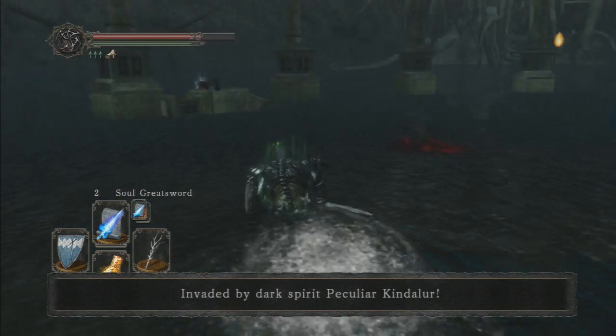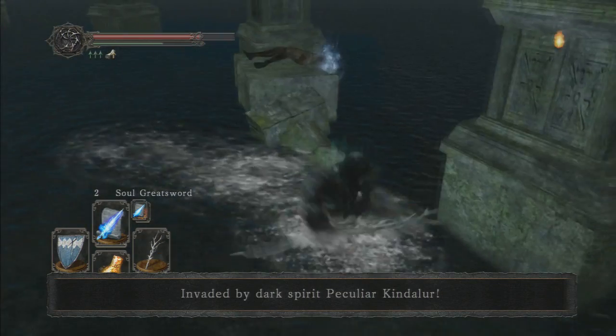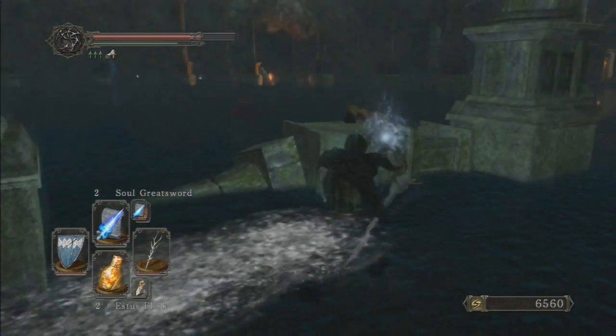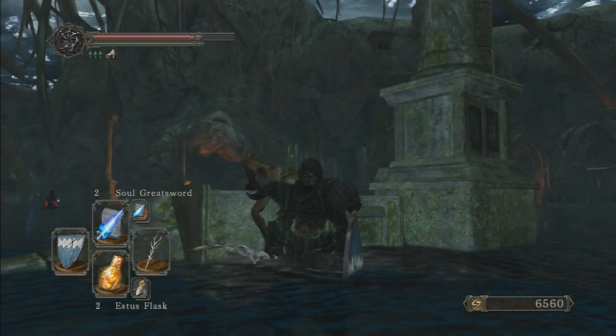I cleared them out one by one, which was pretty annoying. Then you will get invaded — you can go ahead and avoid him, he's not really difficult. Then you come to this back area, go around, be careful not to fall, and then BAM — Homing Crystal Soul Mass.